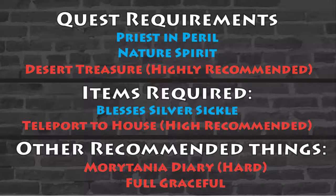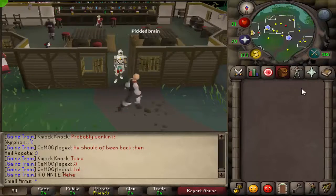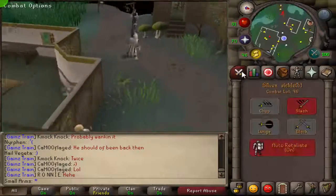Hey, what's going on guys. I'm bringing you another money making guide today. The quest requirements are going to be Priest in Peril and Nature Spirit to do this. I also highly recommend Desert Treasure, though it is not required. Items needed are going to be a blessed silver sickle, and a teleport to house is highly recommended. You can also do the Morytania diary and full graceful to speed up the process.